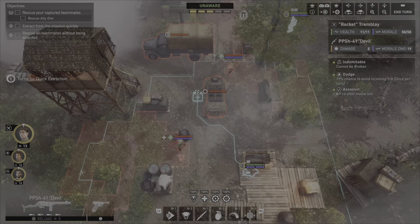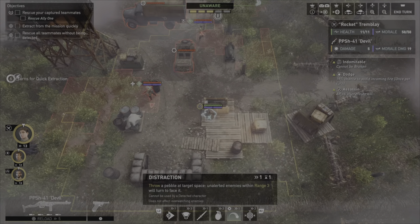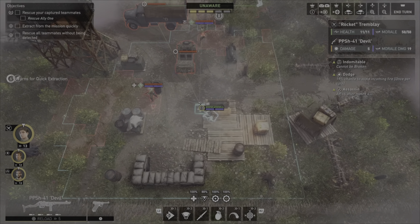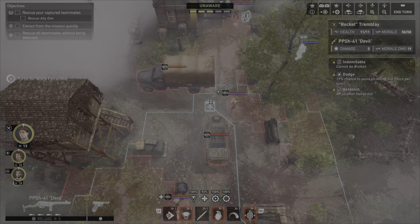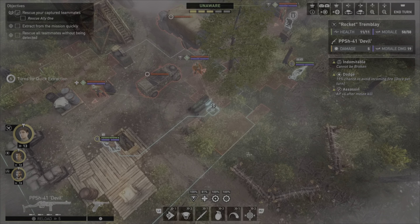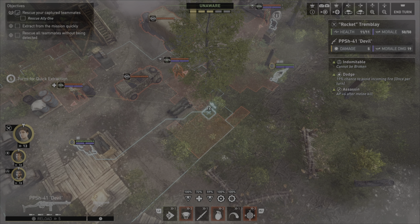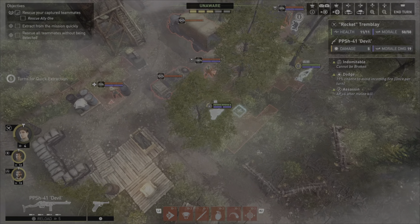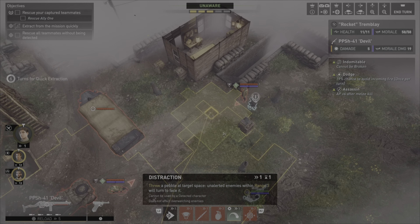I can't get my distract guy there. What's the range on that? It's pretty far - I'm pretty good at throwing rocks, let me tell you. He's going to go this way. Can I thread this needle and then chuck this rock so he turns? Oh, he's just out of range.